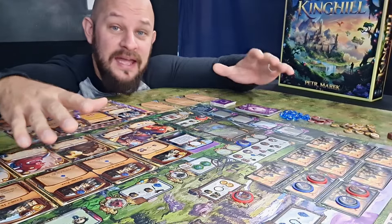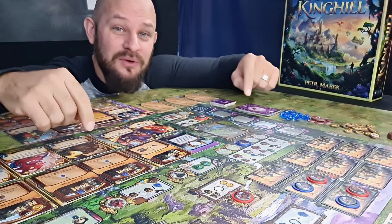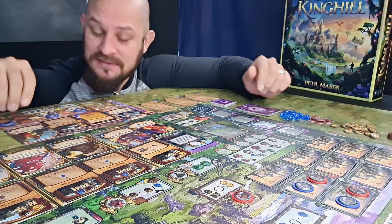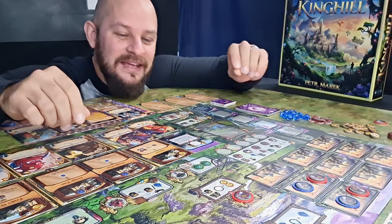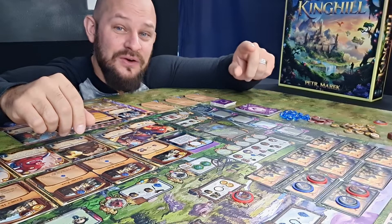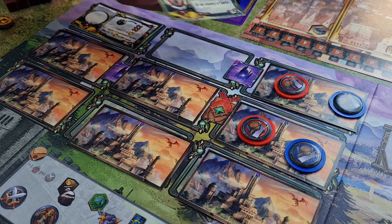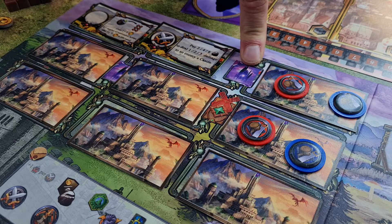Once we have no more workers or peasants to place out and play actions with, we move into the end of round phase. This is where we clear out the board — we take back our workers and place them in our country yard. We do any effects that have an end of round effect, and we turn around the action cards up here, giving us more actions for future turns. When we flip the second action card we put a new force token on the force track.